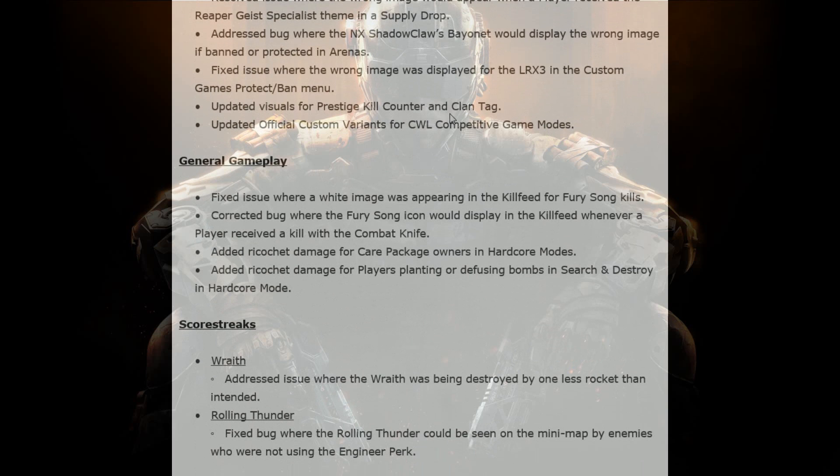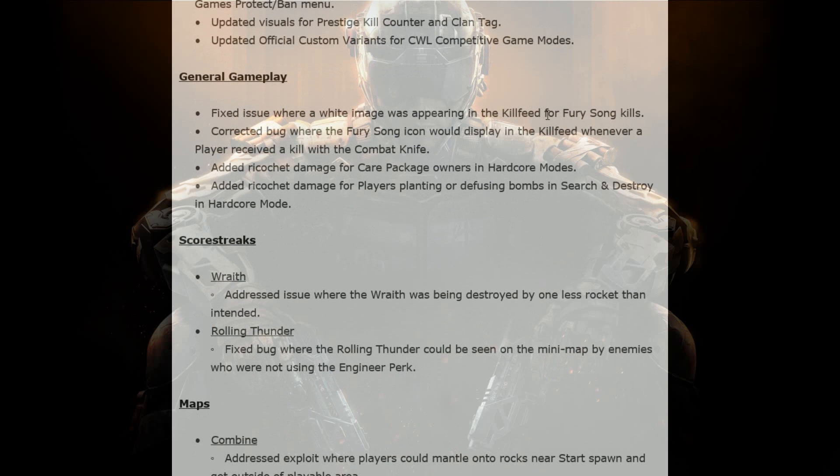The kill counter and the clan tag prestige thing has been changed. It's now orange and it sits off of the gun. It's definitely better — it's more easily visible as well. Also, they fixed the white image that was appearing instead of the Fury Song kills, so that block of white you would get instead of Fury Song appearing in the kill feed, where the Fury Song icon was displaying whenever a player received a kill with a combat knife.